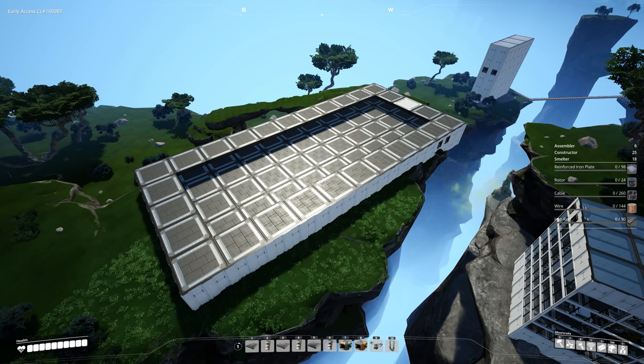Alright, to get this build started, let's go over what we're going to need for the factory. On the right you can see we're going to need six assemblers, 25 constructors, and 18 smelters.